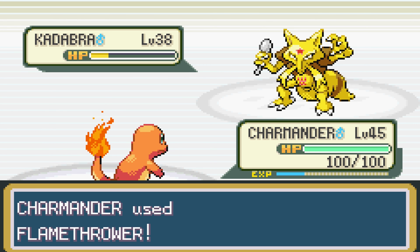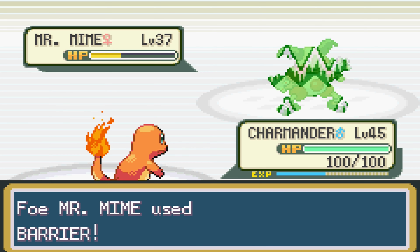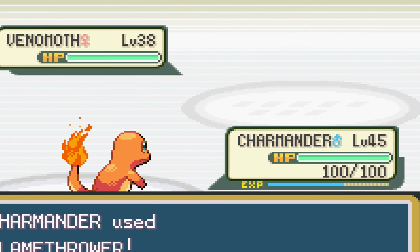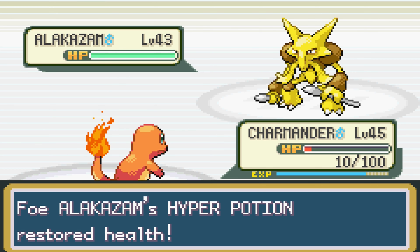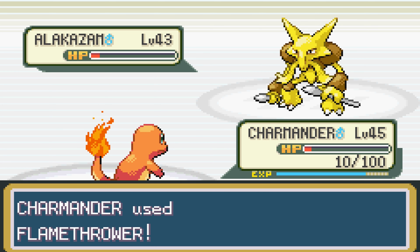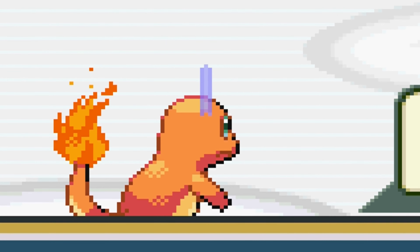Starting off our match, Kadabra lost to a Flamethrower. Mr. Mime was able to take the heat and got a Barrier up, though I'm not really planning on using physical attacks anyway, so another Flamethrower took them out. Venomoth just kind of flew into the flames, but Alakazam's sidekick was a little scary. After a flaming Hyper Potion dance, instead of using a second sidekick leading to my loss, they instead went for Future Sight, giving me the win on our first attempt. That was a lucky win because of the dumb AI — but maybe the Future Sight foresaw my eventual doom at the Elite Four.